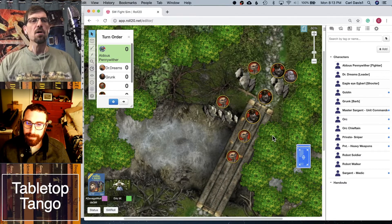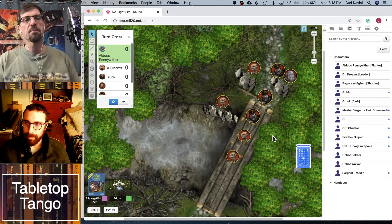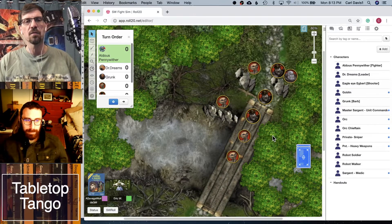Going against our intrepid band, we have some goblins, some orcs, and then an orc chieftain commanding them all to do his bidding. Roll20 allows you to do a turn order using cards, which — as we talked about in our combat overview — cards are what's used to define initiative in Savage Worlds.